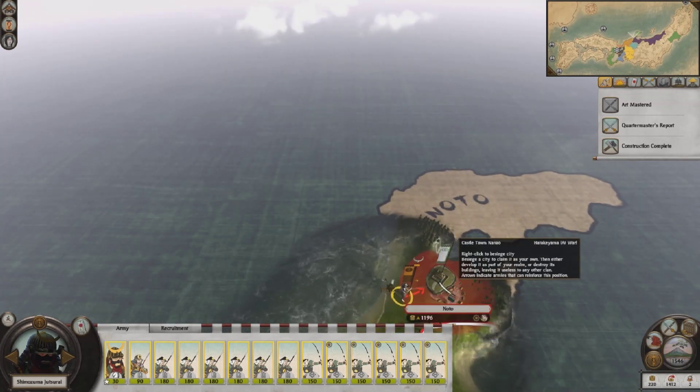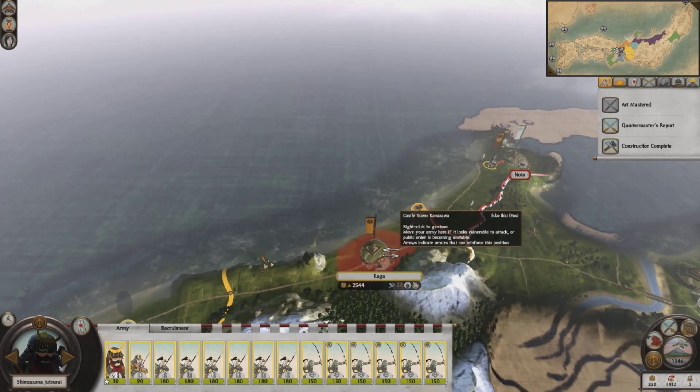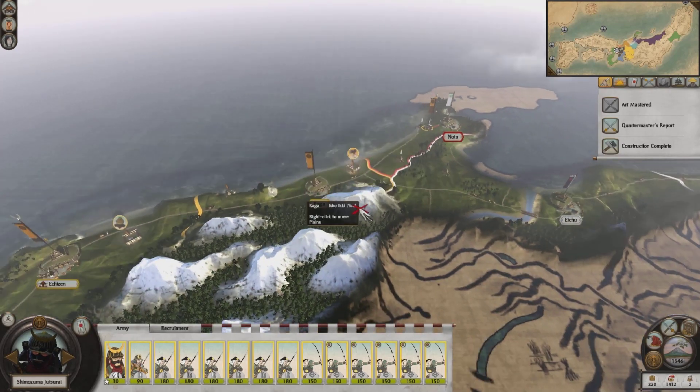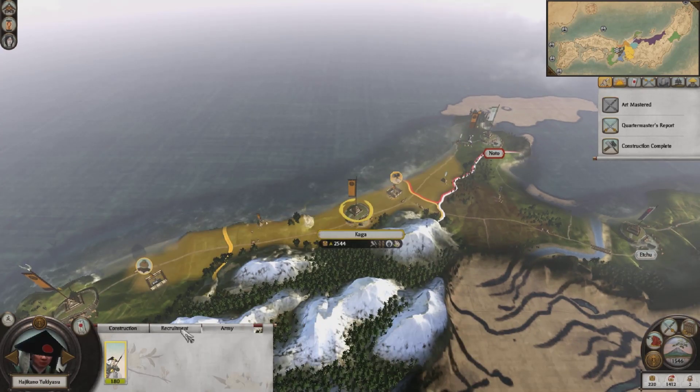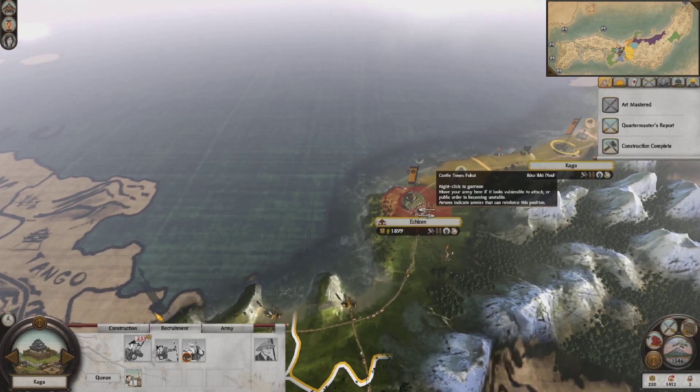We'll take this town from the Harakiyama on the next turn. It looks like it should be pretty easy pickings. Hopefully the Egi don't just march against me as well. I do have some troops training there to help hold that province. Let's go ahead and end this turn.